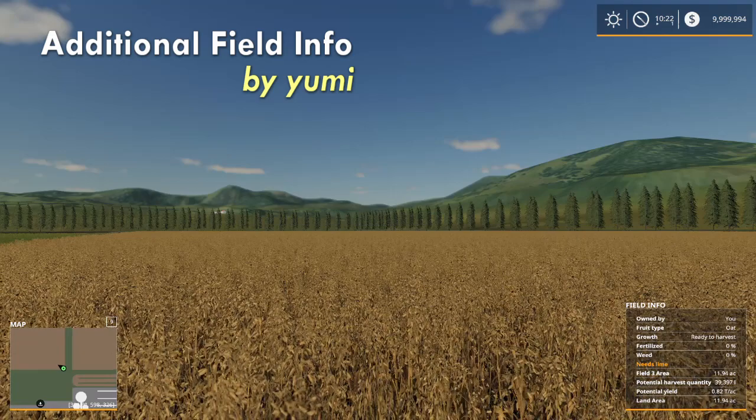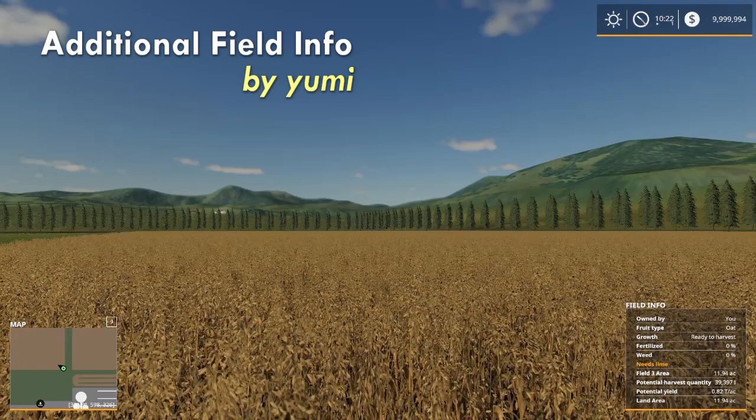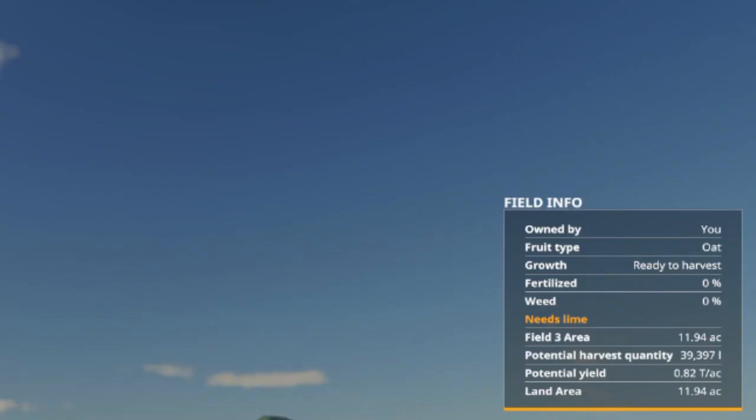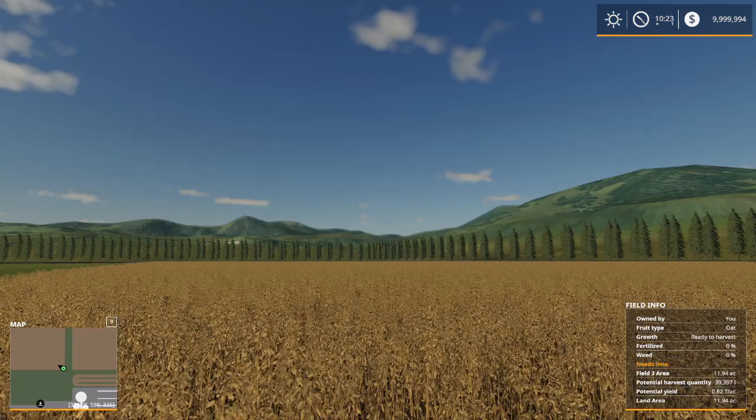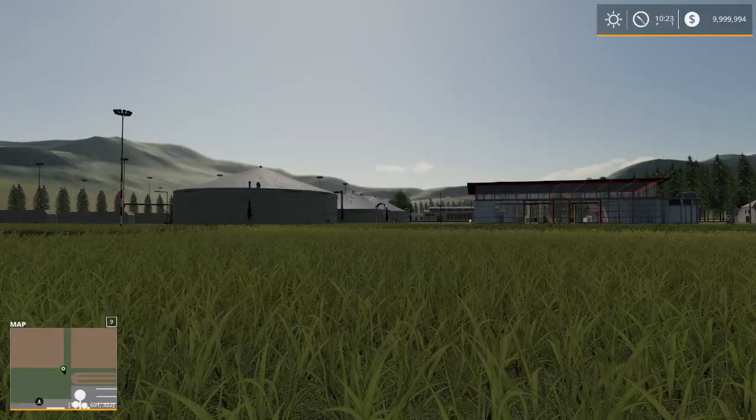Number one is Additional Field Info by Yuumi. What this mod does is give me a lot of information about my field. In the lower right-hand corner I can see how much fertilizer I have, what the growth is, whether it needs lime, the entire field area, and even more importantly it will tell me the potential harvest quantity. So I'm going to know before I even harvest the field pretty much how much I'm going to get off of it. That's Additional Field Info by Yuumi.